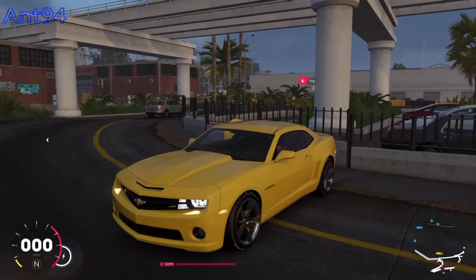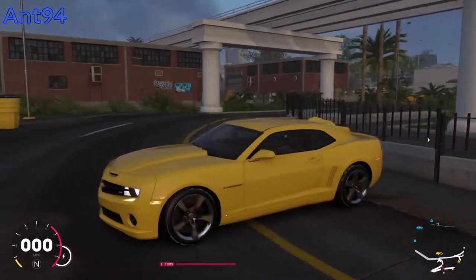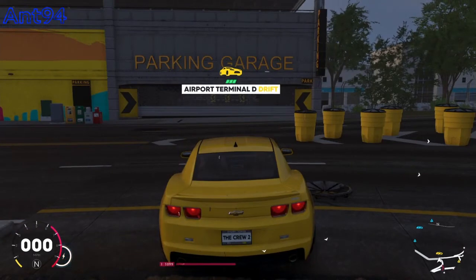Well then guys, today we are taking a look at the Chevrolet Camaro — or Camaro, I don't know — yeah, the SS variant. This is the drift one, so we're going to have a look at it.